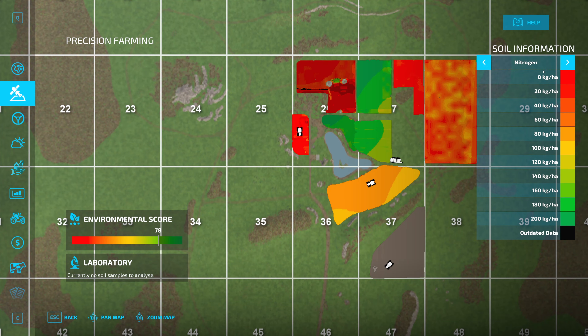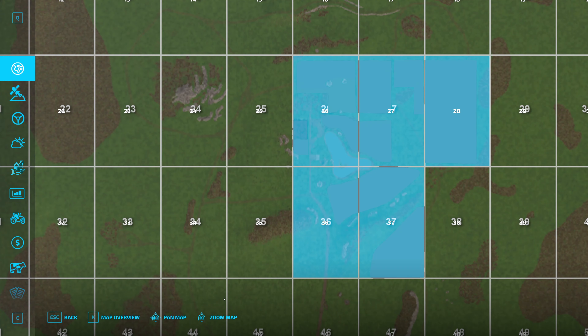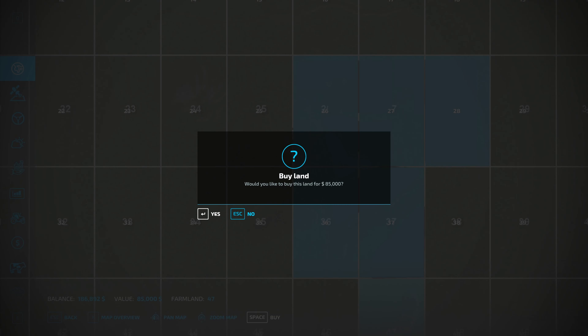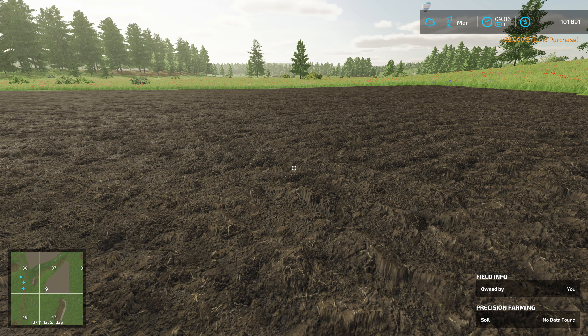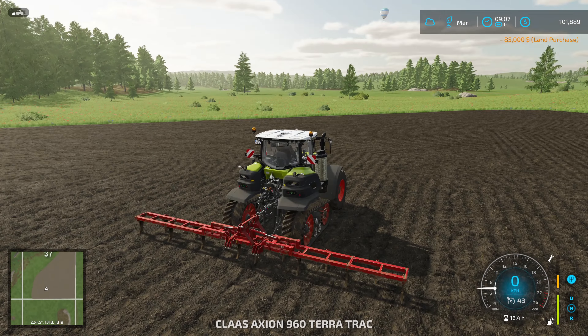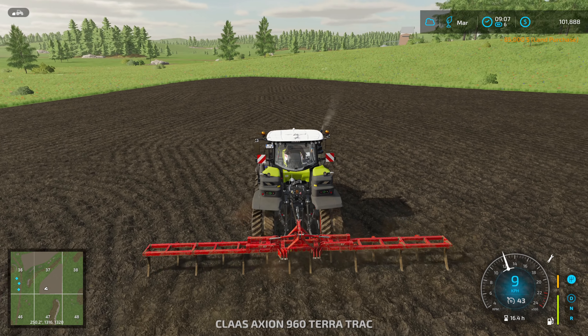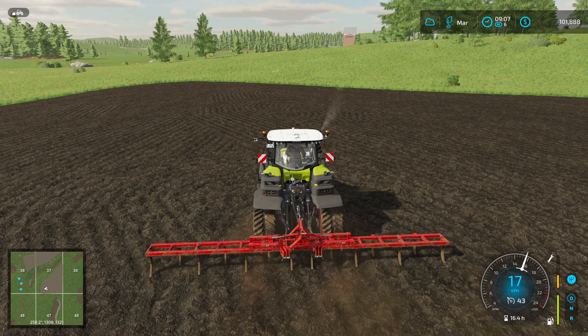Boom! Felt the ground too. Let's come in and buy field 47. There we go — buy. Thank you very much. You are now part of the family. Let's go find our handy-dandy cultivator.